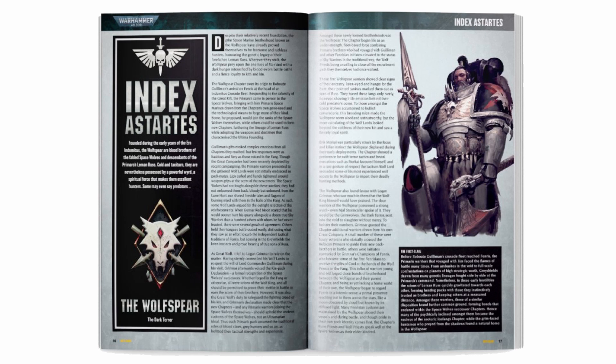As part of the Index Astartes — like we saw for the Tome Keepers and the Exorcists — there is a set of rules for you to use them on the tabletop, made up of a bespoke chapter tactic, three warlord traits, three stratagems and three relics. Let's get hunting and find out what these unique rules bring for your force.